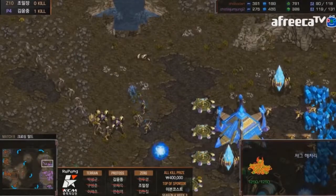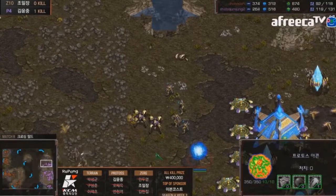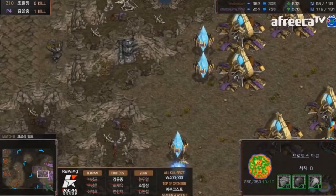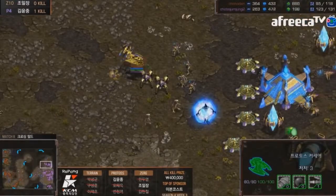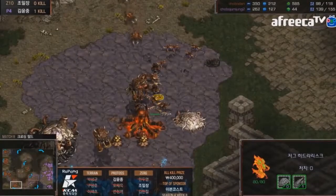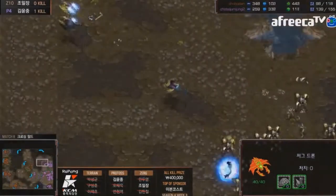Hero has gone immediately into lurker and is adding defilers once he gets hive, skipping hydras almost entirely. That may have been a mistake — having a strong mid-game army is what this map is all about. Not having it allows the opponent to do whatever they want. You don't want Protoss getting to four or five bases; once they get to five, the game is pretty much lost.